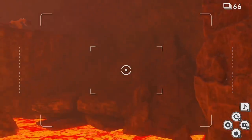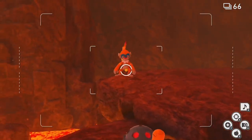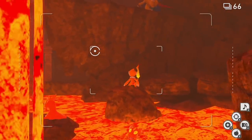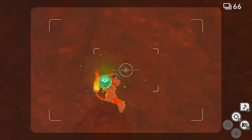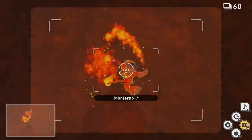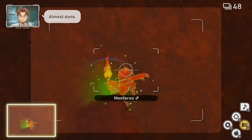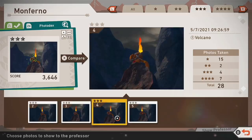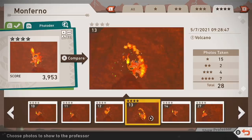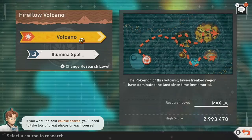Fast forward through the course until you're in the last lava area. Look behind you toward where you entered and you'll see a Monferno come in. He'll jump over and make his way to the top of a pillar. Throw an orb at him and he'll do a variety of cool stances including a fire kick — that fire kick is the four star photo. When Monferno is scratching his butt that's the three star photo; you don't need to orb him for that, he'll do it on his own.